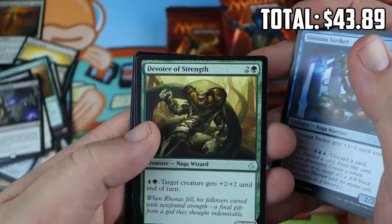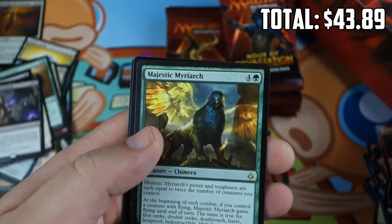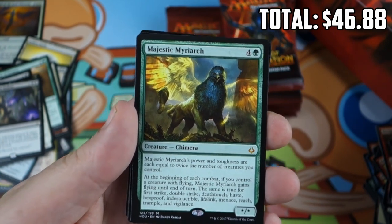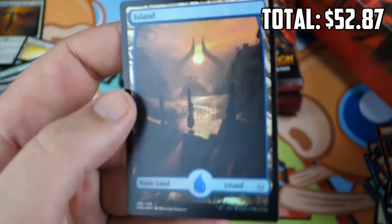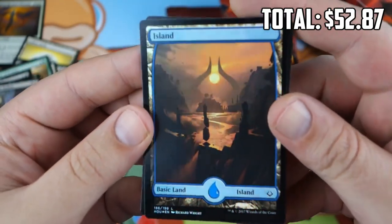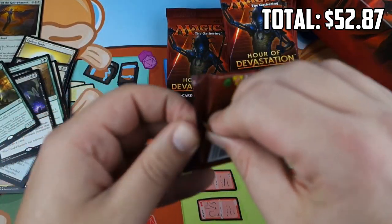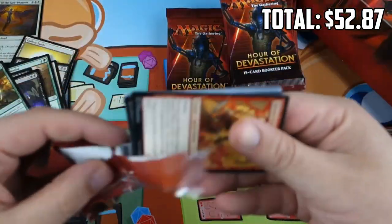Angel of the God-Pharaoh, Sinuous Striker, Devotee of Strength, Majestic Myriarch — Mythic number three, and I like this one. It's not high value but I'm excited to play it. And that's not a bad foil — Foil Full Art Nicol Bolas Island. That's got to be worth something. I assume the foils of the Full Art Lands have value, though I haven't checked the price. A Mythic and a Foil Full Art in one pack — not bad.